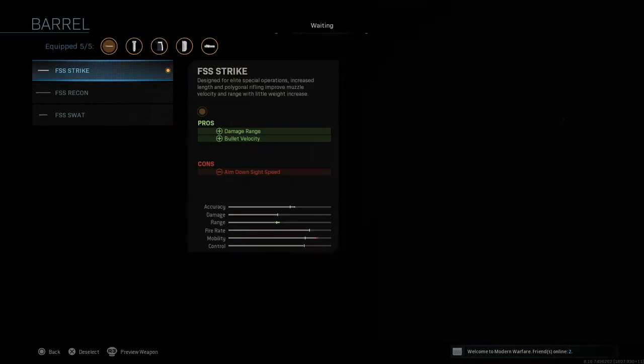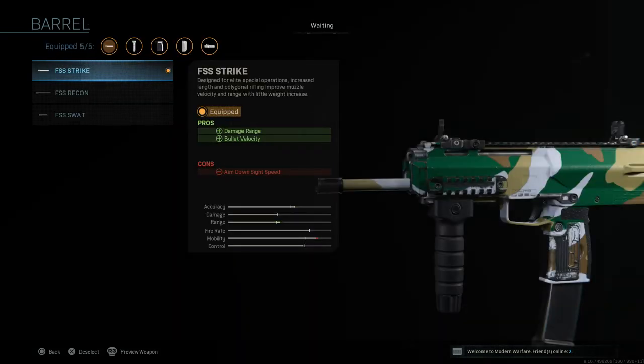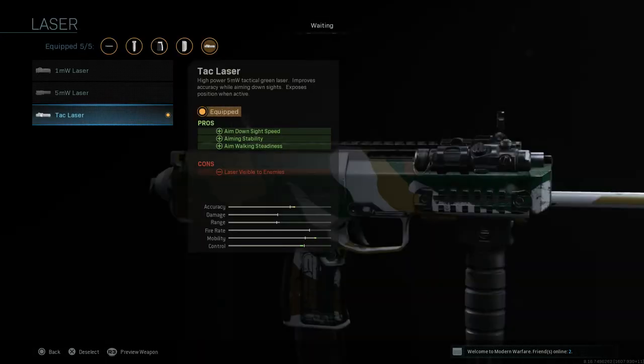But when it comes to the weapon itself, we're going to go with the FSS Strike Barrel, which gives damage range and bullet velocity with a con of aim down sight speed. The next thing we're going to go with is the TAC laser — aim down sight speed, aiming stability, and aim walking steadiness. The con is this laser is visible to enemies.